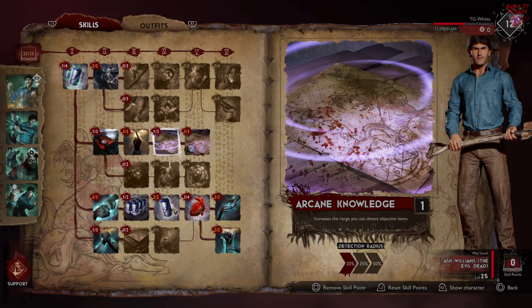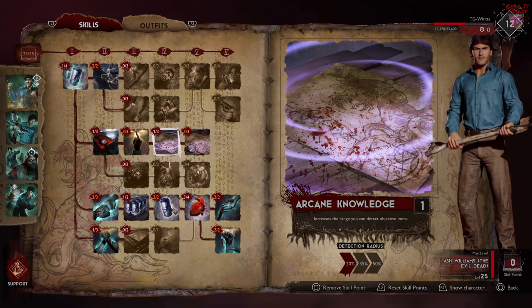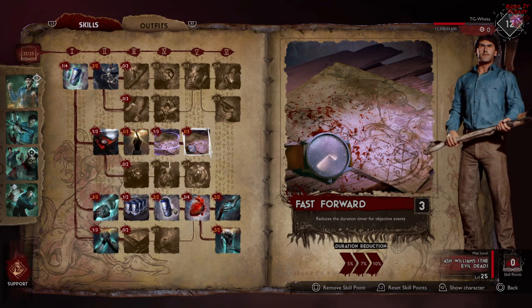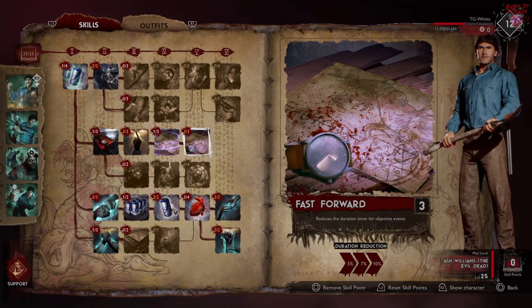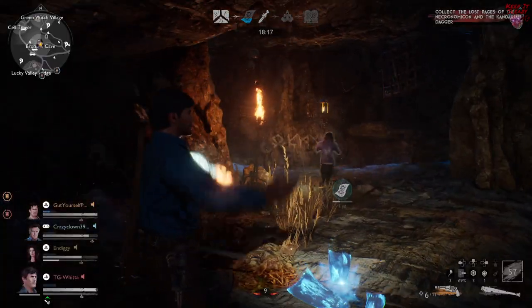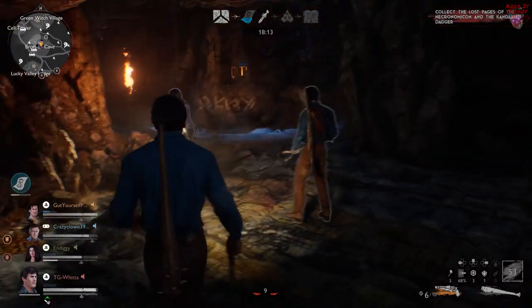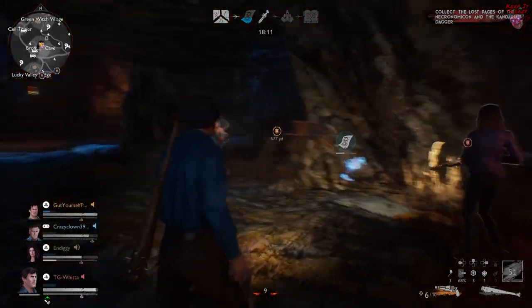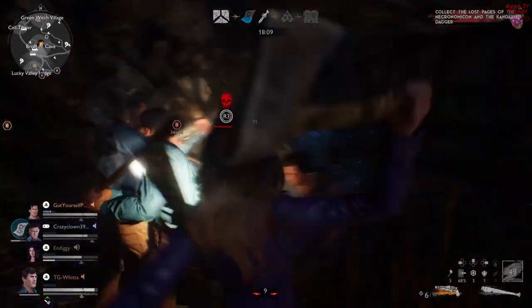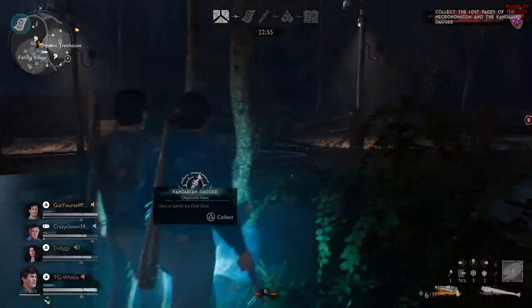Next is another one we don't really need, but it's nice to have. Arcane Knowledge is going to increase the range at which you discover objects by 20%, but it protects probably the most important thing on the board, which is Fast Forward. Three points in this are going to reduce the duration timer for objectives by 10% — so be it the Kandarian Dagger or the pages of the Necronomicon, as long as you're standing there it's going to tick down 10% faster whenever you're in the circle. Very, very important for you and the entire team so you can get things done.